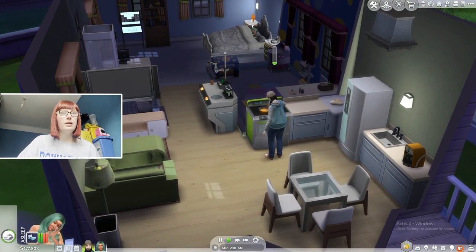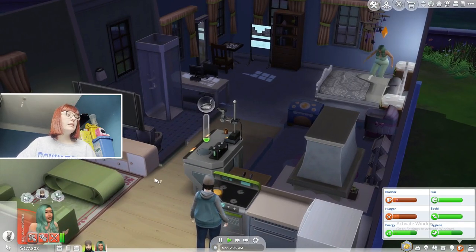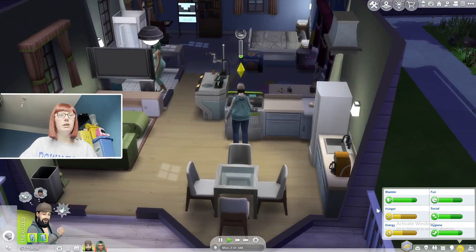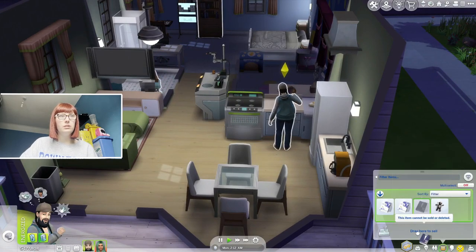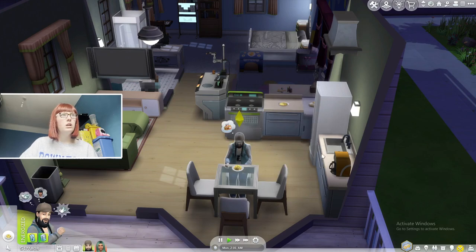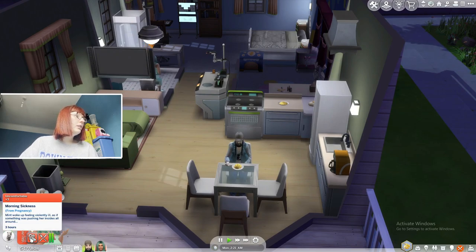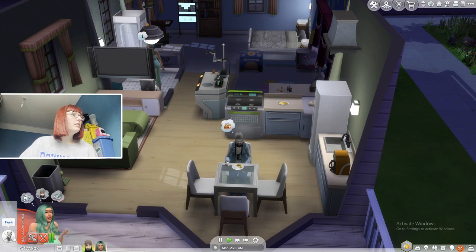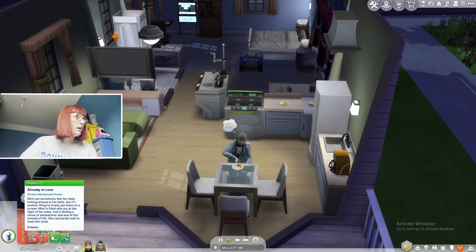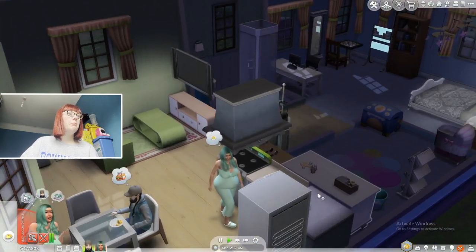Her levels look okay — she needs the toilet and she's hungry. He's making a family size meal but he's also quite low on energy. That's not good. And she's also hungry — she's literally in her third trimester and you've broken the toilet! What have you done?